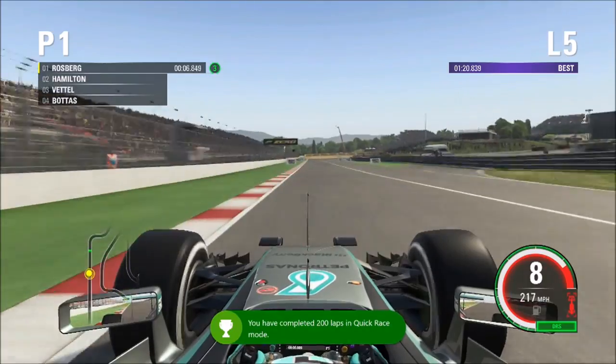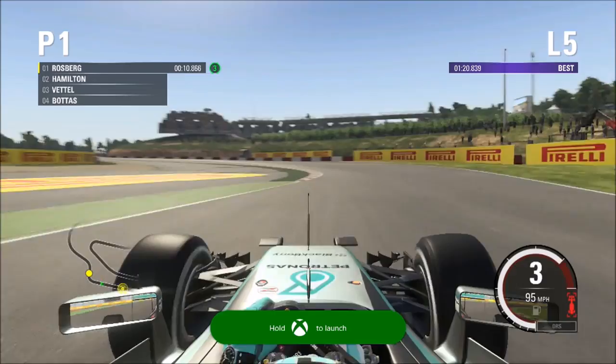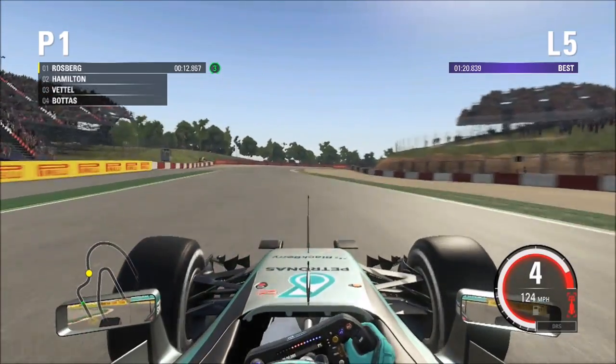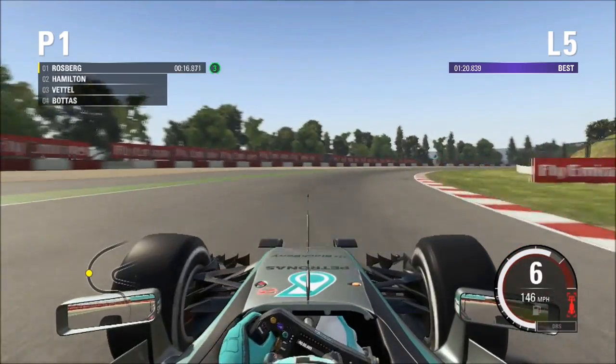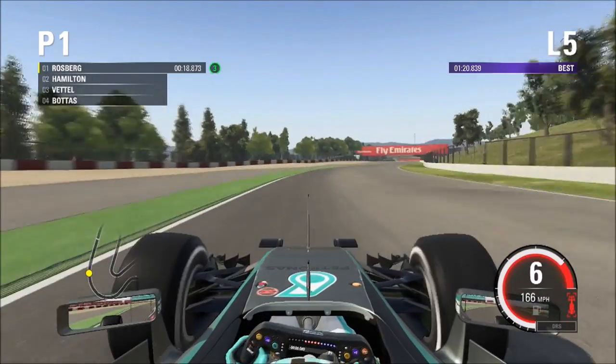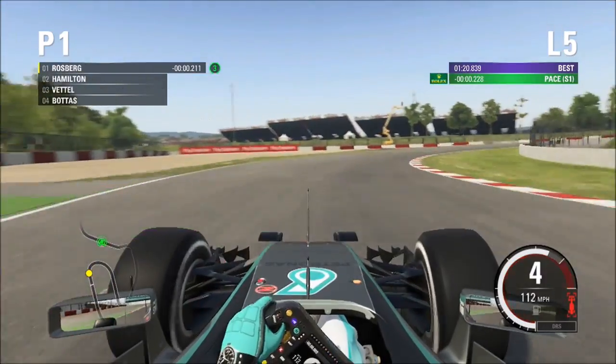Going into this first corner, you want to be looking at the second brake marker, so it's the 100m board. Go down the gears slowly, short shift into fourth, coming out the corner just avoid the wheel spin. As the car's in the middle of the track, that's when we'll be turning in in fifth gear, short shift up through the gears into seventh, and before this next right hander just before the shadow, that's when you'll start to be turning in.